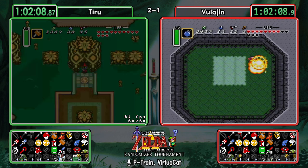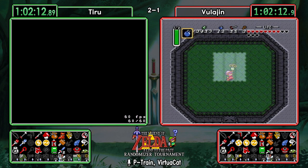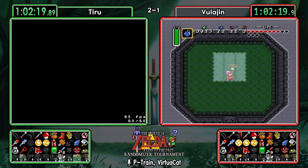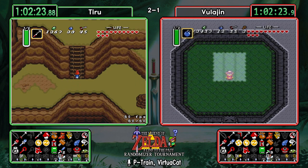Bulogen with a well-done Blind fight, getting a little off script but handling it just fine. Tiru is getting the play up to Death Mountain — this is going to be a very valuable trip because he'll be able to clear out all of the dark world Death Mountain as well as Tower of Hera.